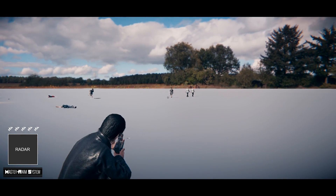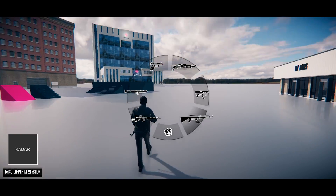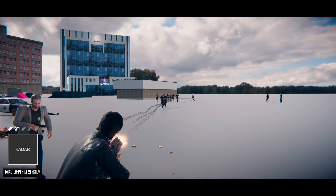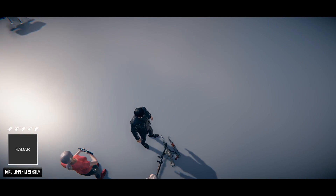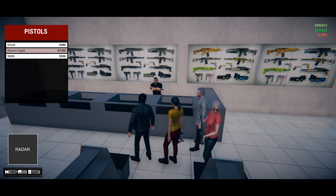Weapons are a big deal in video games. Using Master Anim System, developers can allow the players to carry up to six types of weapons. Each of them come with their own reloading animation. You can pick up or drop weapons at your advantage. You can even go to a weapon store to buy your desired weapon.